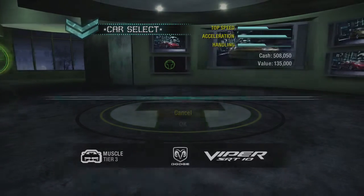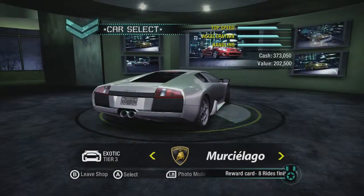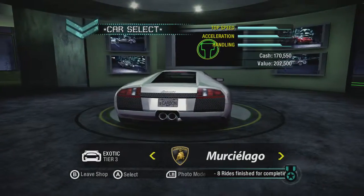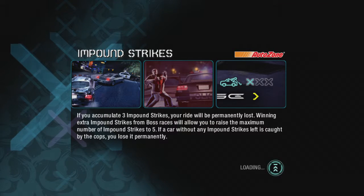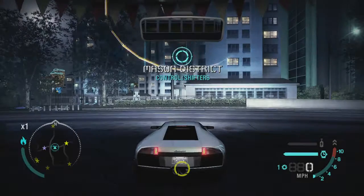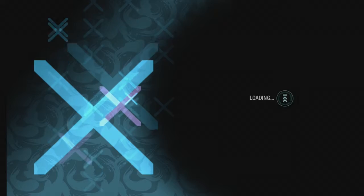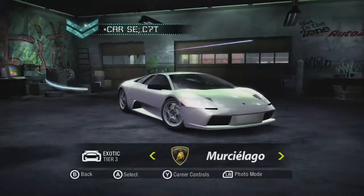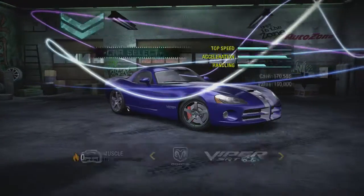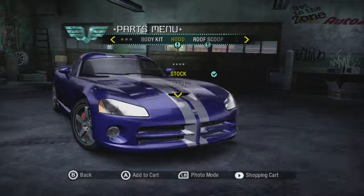Based purely on that, we're going to get the Dodge Viper, which is going to be our muscle car for today. We're also going to buy a Lamborghini Murcielago, because that's the car I'm going to use for the endgame — essentially to defeat Darius with, because it's a beast. I really like the Murcielago and you don't really see it in too many games nowadays.